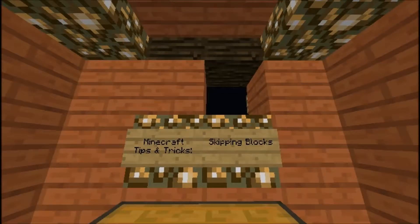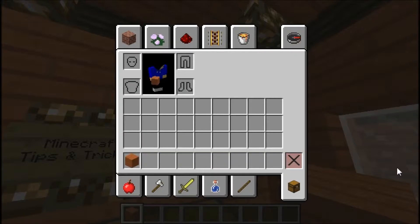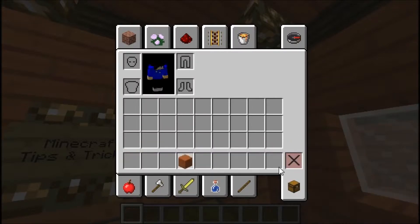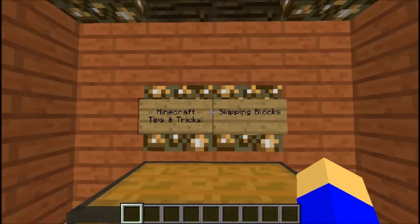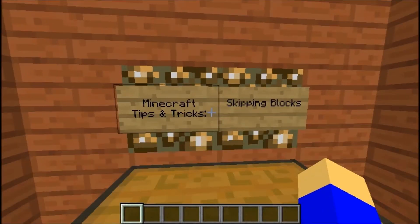I forgot I'm in creative mode, so I just broke that block. Another creative mode thing — this is just a mini trick. If you double-click the destroy item, it's supposed to clear your inventory. Maybe that's in 1.8; I'm not in 1.8 right now. Anyway, Minecraft Tips and Tricks — we're doing skipping blocks.